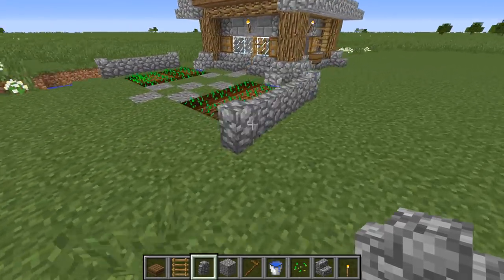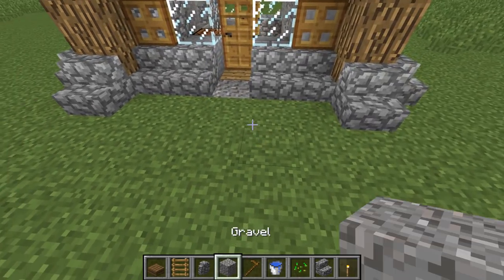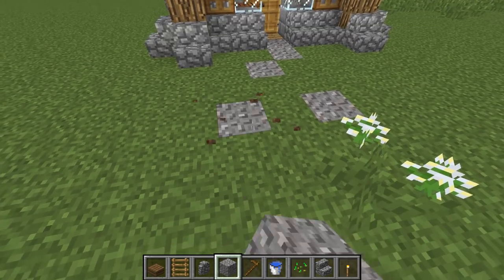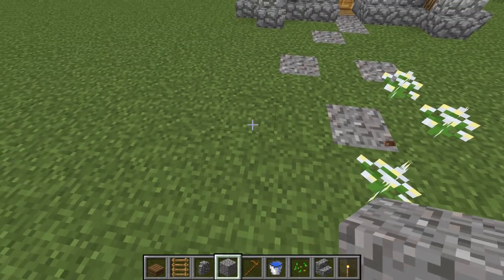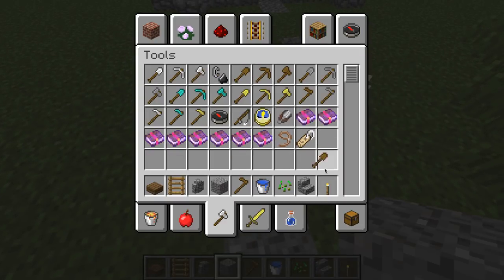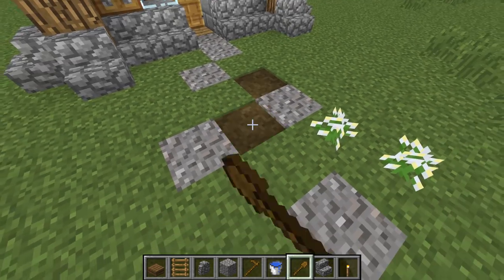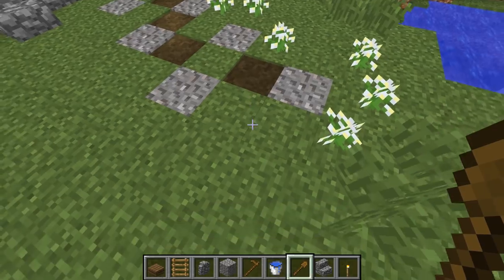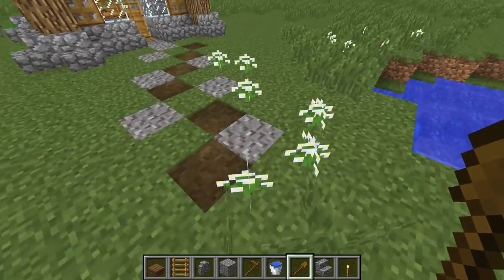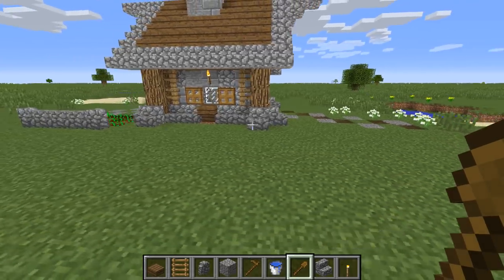That's a nice little back garden area. On the front side we create a similar path but not going straight out — just coming in a little bit. Then get a wooden spade, right-click to create a dirt pathway, and that looks really nice. The path is naturally lined by flowers which is also a good touch.